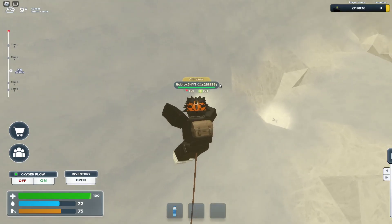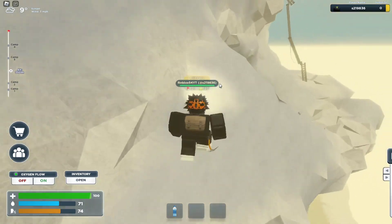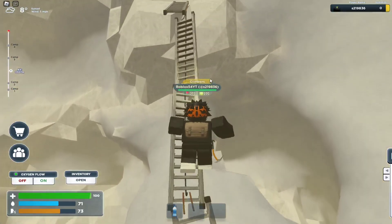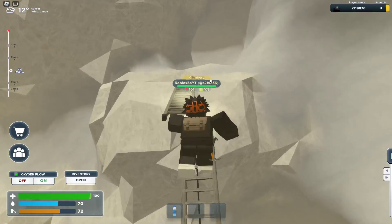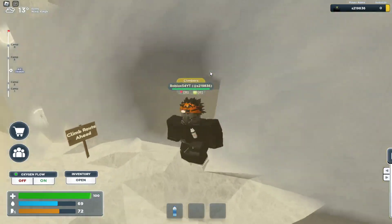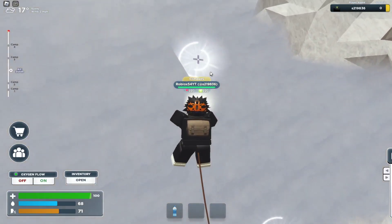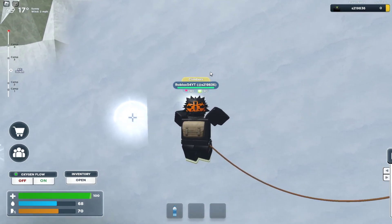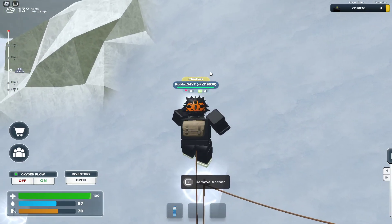There we go. So we also have to anchor the mountain. We've got to climb up this. If there's more of these, that's going to be hard. Oh, now we're going to have to do wall climbing. Careful. I think we have to go over. Then attach that — slow and steady, and over.